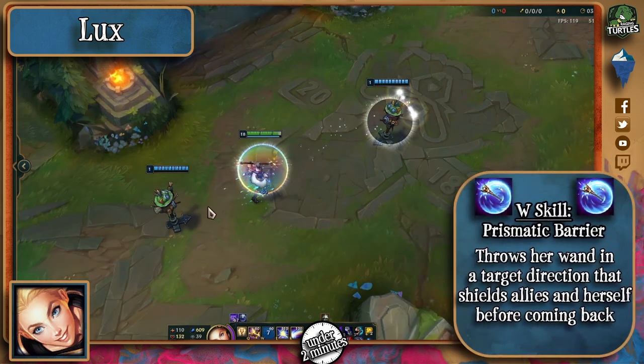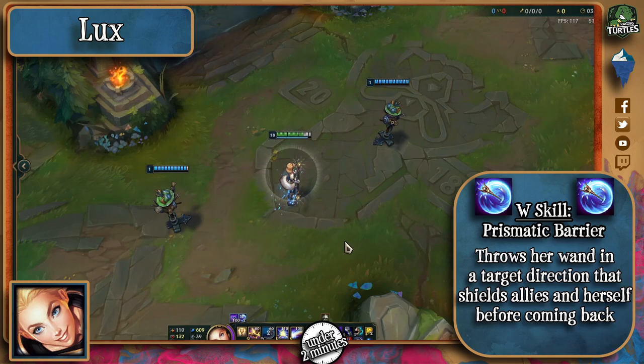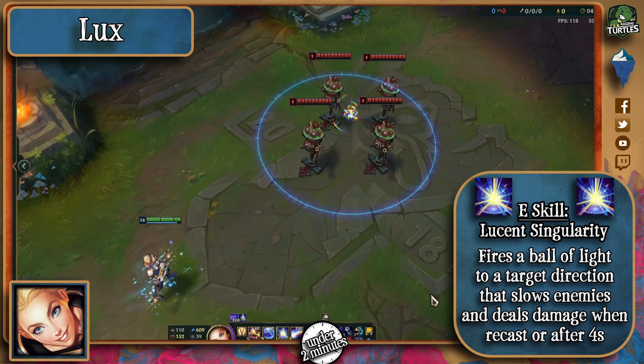Her W makes her throw her wand in a target direction, shielding her immediately and any other ally it strikes — it then returns, refreshing this shield. Her E allows her to throw a very big ball of light to a location that slows enemies standing above it, and can be exploded on a second cast or after 5 seconds, increasing in damage.